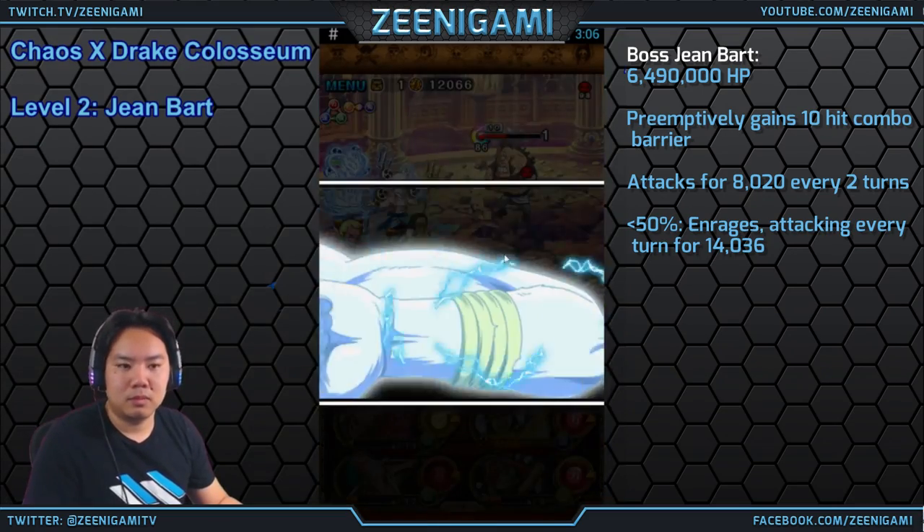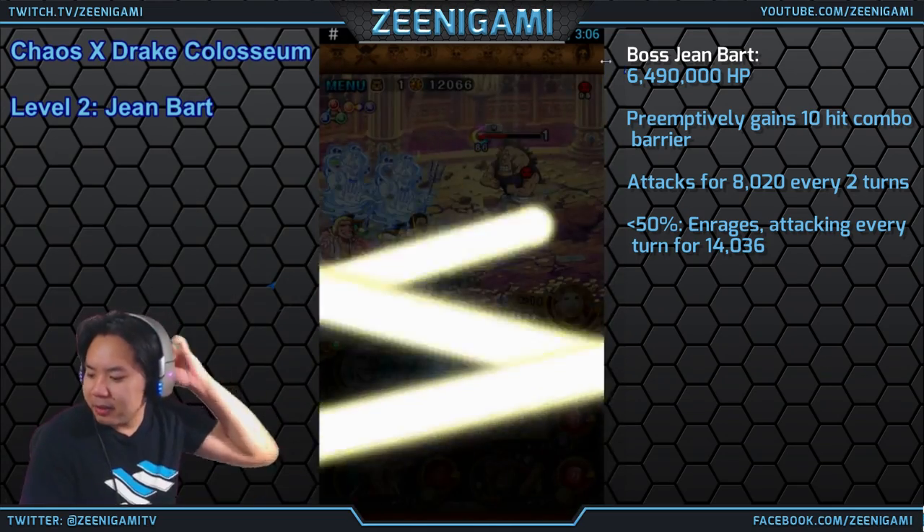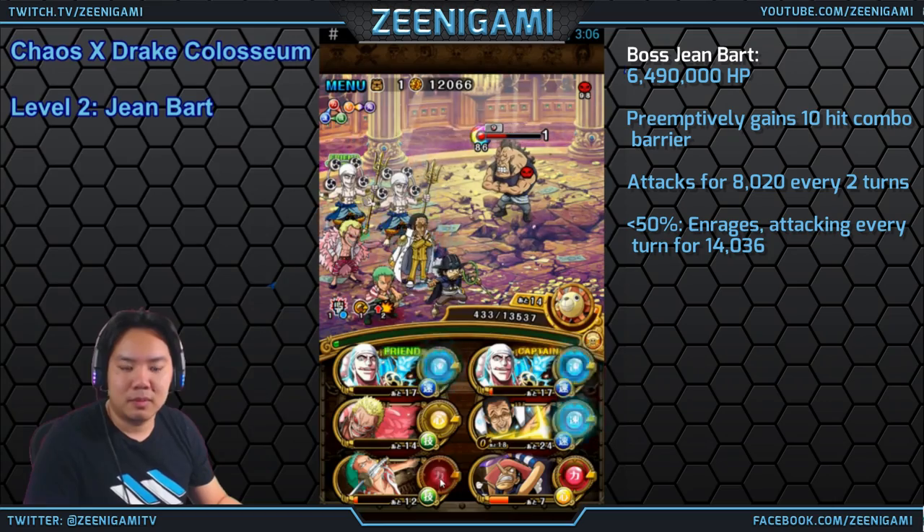If you have a Streaming Wolf Zoro, he is very, very good — lets you do a lot of damage. Kizaru increases your chain damage and gives himself a matching orb.